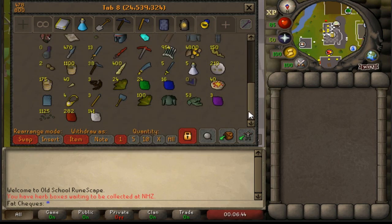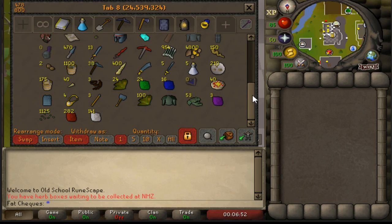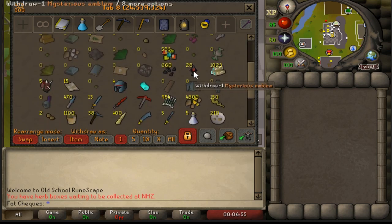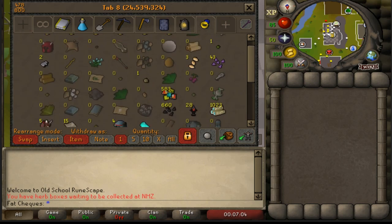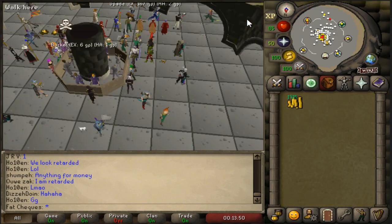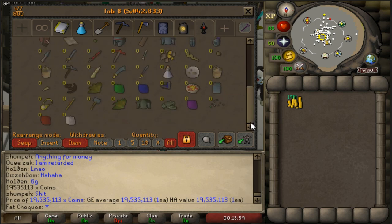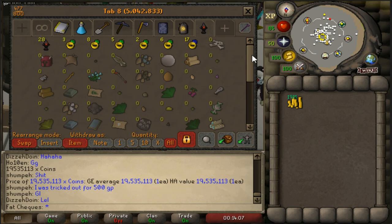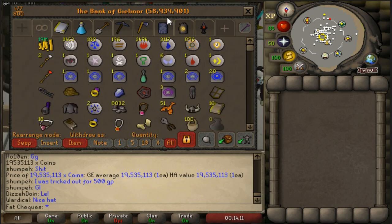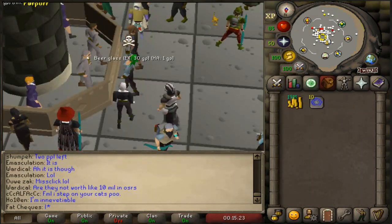Absolutely phenomenal — I was not expecting to make that much so fast. The only thing in this loot tab I'm not going to be selling are the Mysterious Emblems — I want to get these to at least a stack of 100. Everything else I'm going to quickly sell. The final item has sold and the cash stack is now 19.5 mil. We still have our 28 Mysterious Emblems.